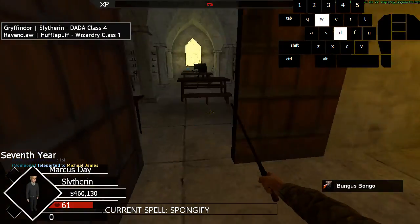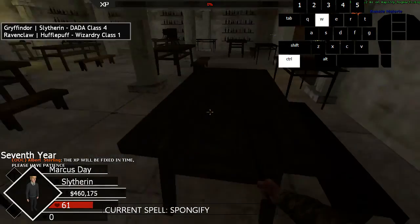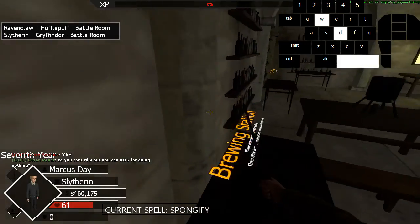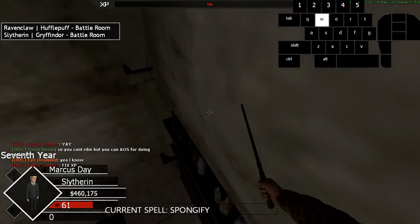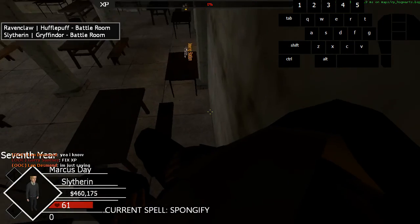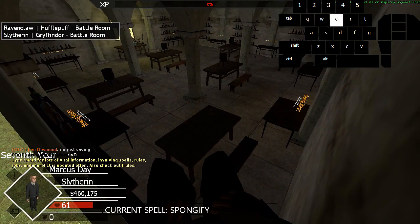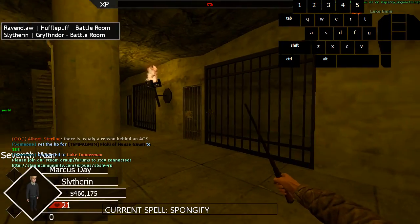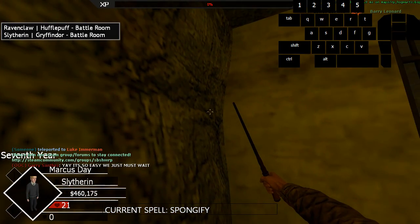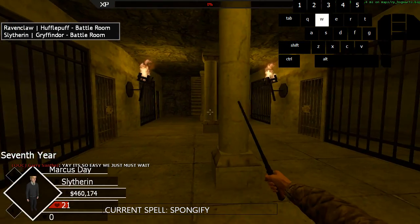There's a new barrier by the dungeon that says 'staff only,' but you can get through it — found it first try. From either of the tables you can jump on top of the bottle rack, or use Spongify. Go all the way to the corner, hold crouch, and sit on the L-shaped column. Once you stand up, you'll go into the staircase area of the dungeon behind the barrier. From there you can also see the invisible barriers in front of the prisons — there are gaps in them so you can throw things behind them, but no way found yet to get people behind them.